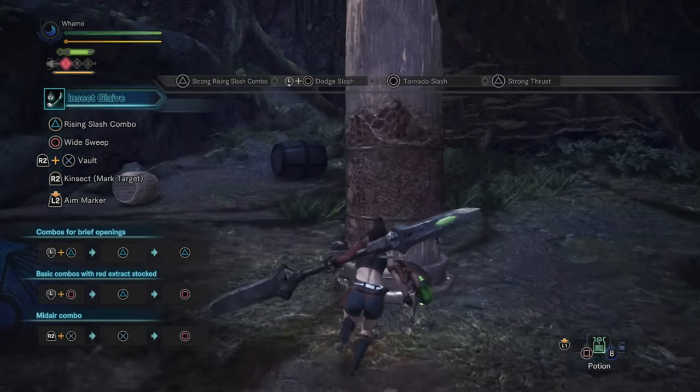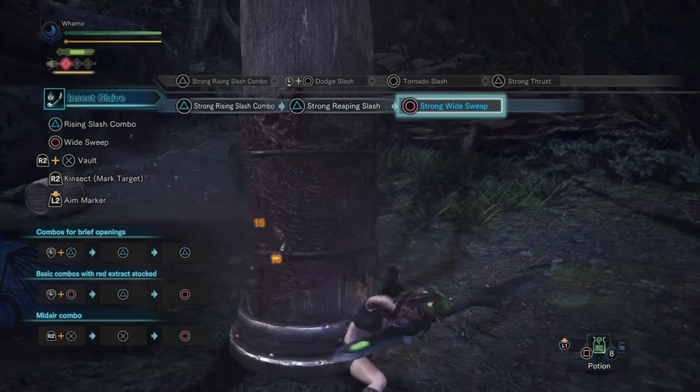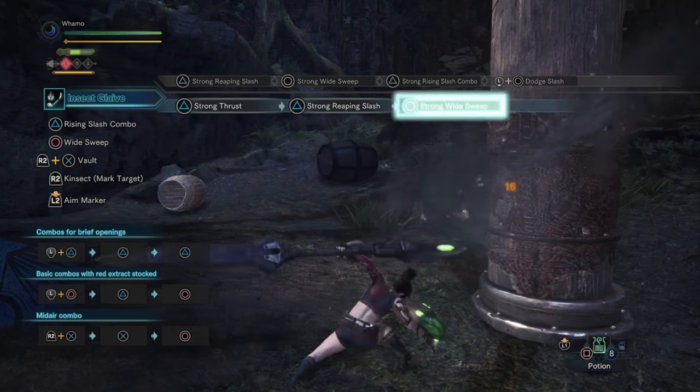Let's try that again but without the circle back into it. So: triangle, triangle, neutral circle, triangle, and then back circle, like so. And then a roll, whatever you might need to do, and then you can do it again. Simple as that.